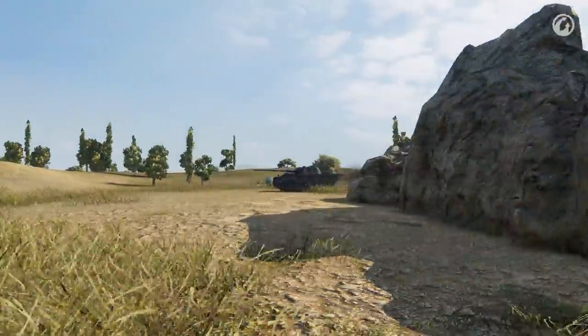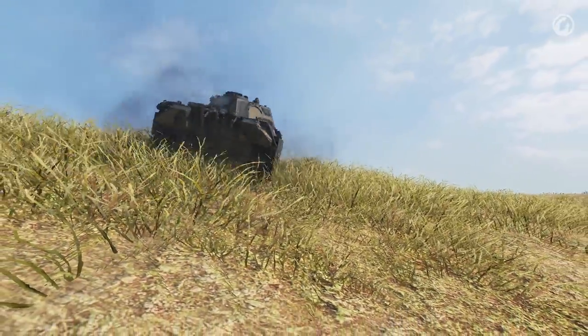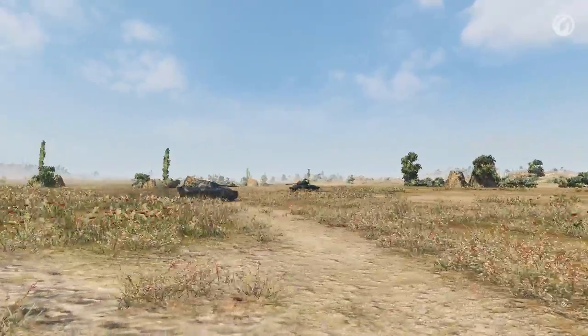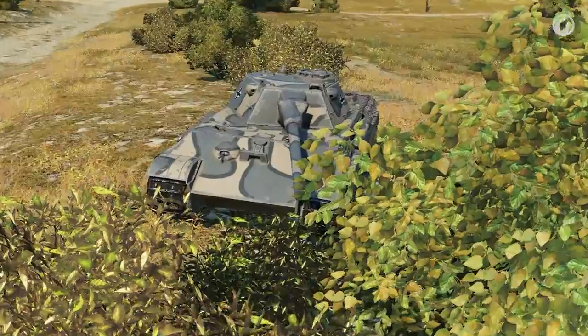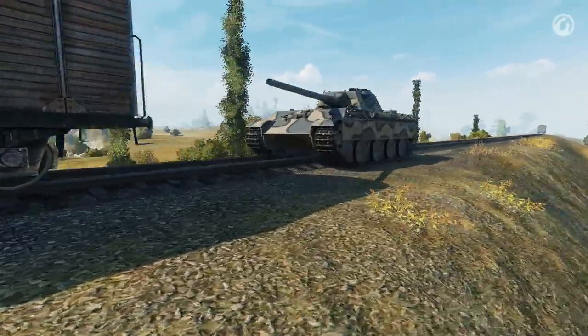The Panther 8.8 is not very fast compared to other medium tanks. It can turn quicker than the Panther II, but its top speed is only 46 km per hour. So keep away from agile enemy tanks. Remember, the Panther 8.8 isn't suitable for leading in assault, circling, or rapid flanking attacks.